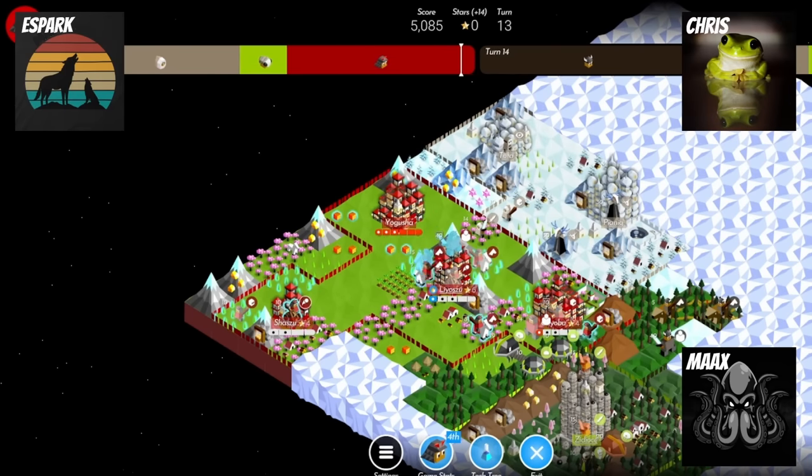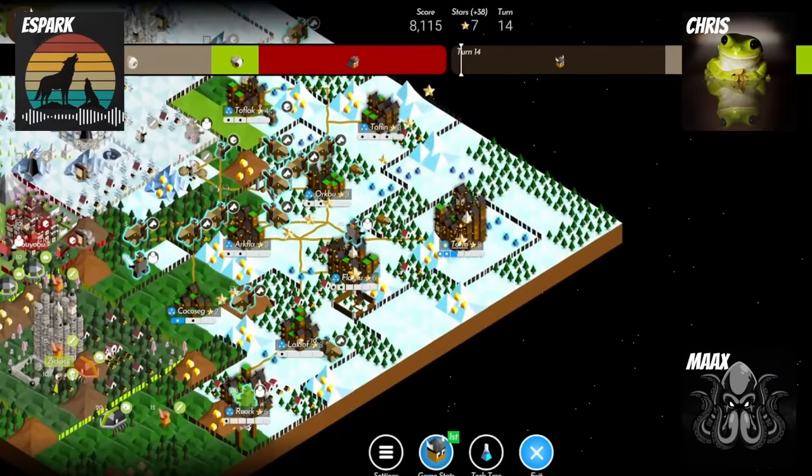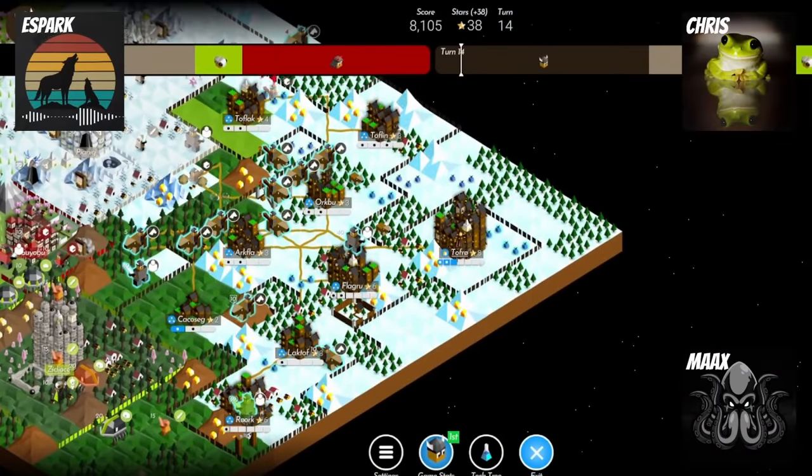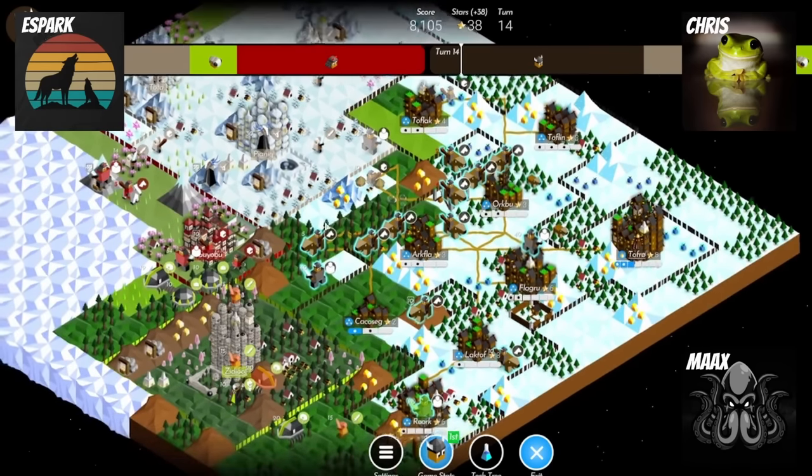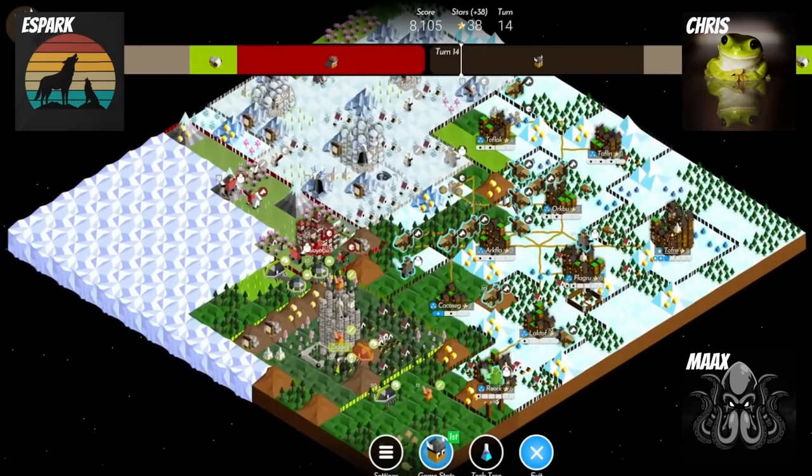We do have farming now, which is good for Max because he has a lot of farms. That allows us to potentially get another giant in his capital. Just staying alive. Keep Chinshi from dying — that's the name of the game.